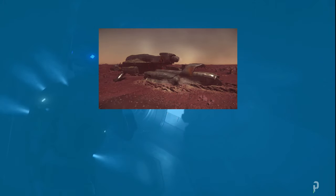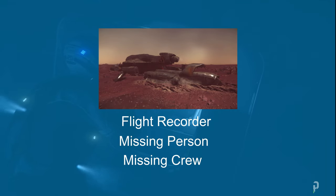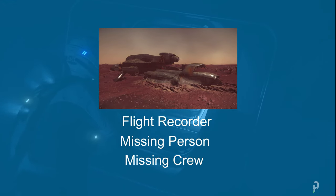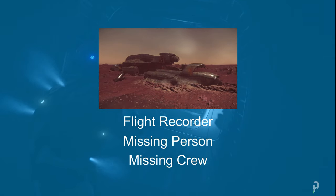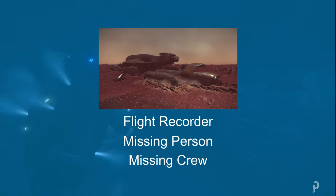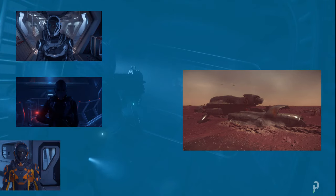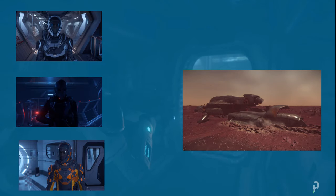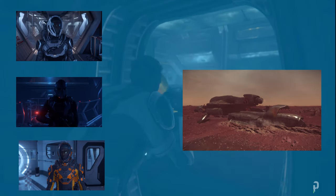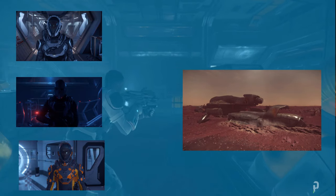In the persistent universe, when these investigation missions are spawned in, they're offered to all players in a given jurisdiction. This means one player can accept one, two, or all three missions. These three missions are linked to the one derelict site. Players may show up to complete one mission while others come to complete another — and these players do not know each other. What happens when they run into each other at the crashed site?